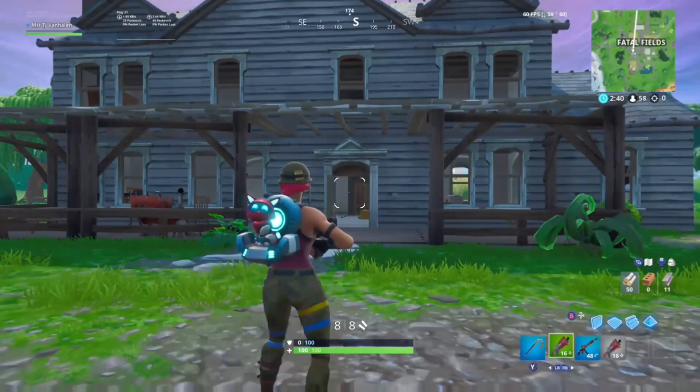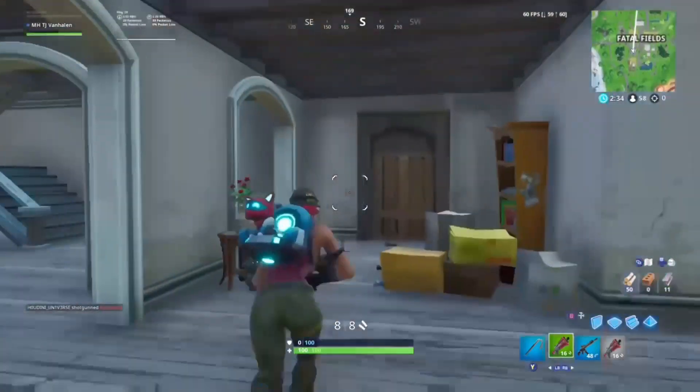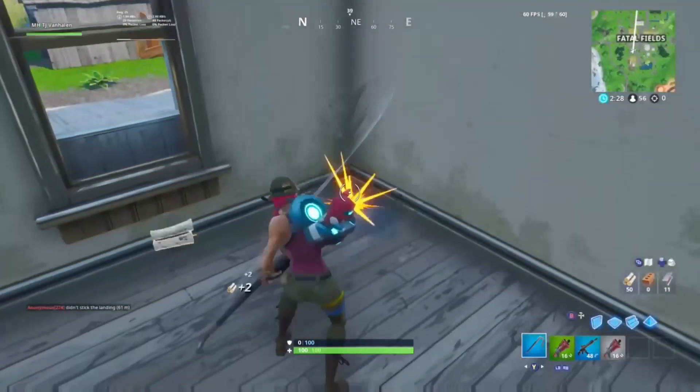This one here is Fatal Fields — it's in the house. I'm gonna try to give you the closest footbites together instead of going all over the map. This one is upstairs, second bedroom on the right, and it's right in the corner right here.